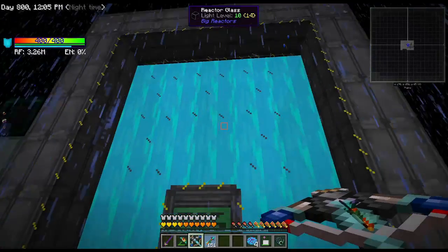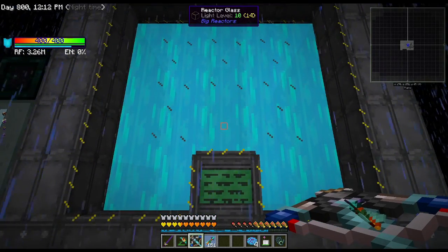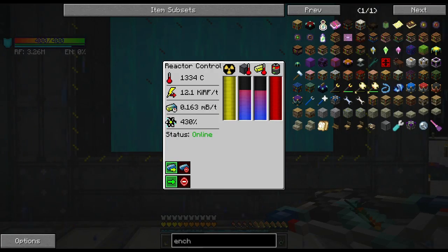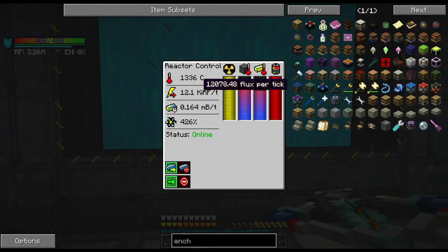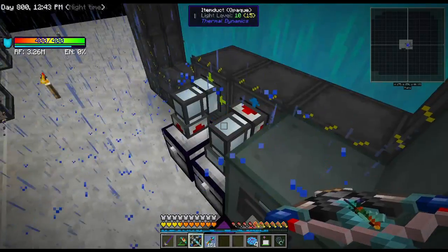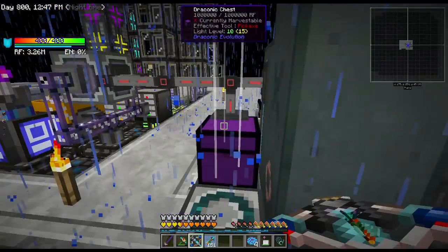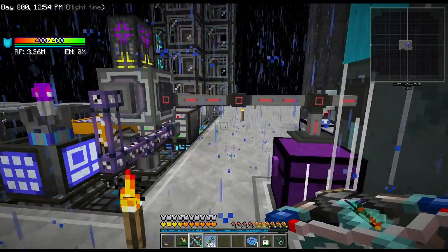My reactor is finally filled with the gelid cold stuff — my name for it since I can't pronounce cryotheum. It runs a little hotter when full but I get a little more energy and less waste. It's running pretty hot though, so I'm losing some power. 12,000 RF per tick is not going to cut it — I need more power. I've got a bunch of yellow and I'll explain how that ties in shortly because everything is tying together.